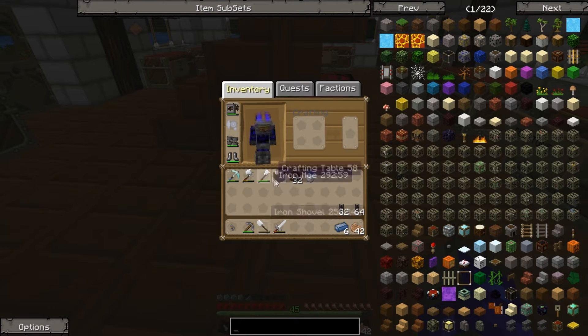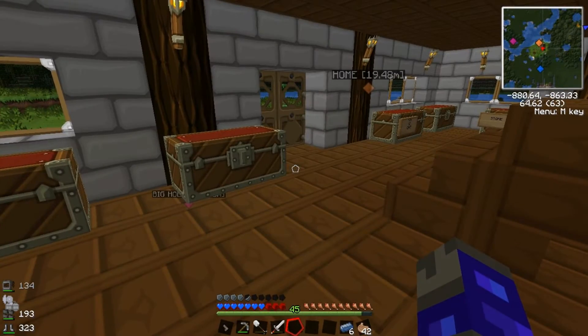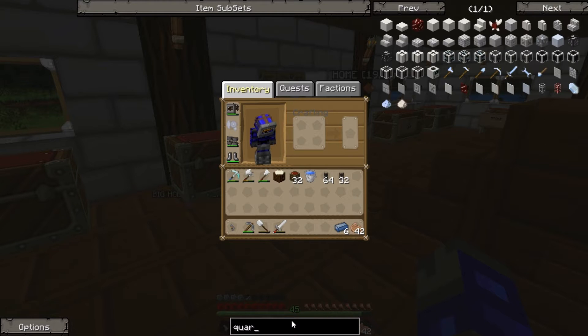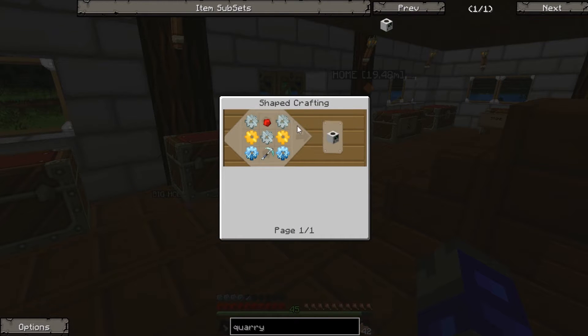Where are we going to put the quarry? I think we're just going to put it in the mineshaft — we'll mine everything from the mineshaft then. Actually, no... yes, it's a good idea, we'll do that. For the quarry, we need redstone, two iron gears, three iron gears, two gold gears, a diamond gear, two diamond gears, and a diamond pickaxe.